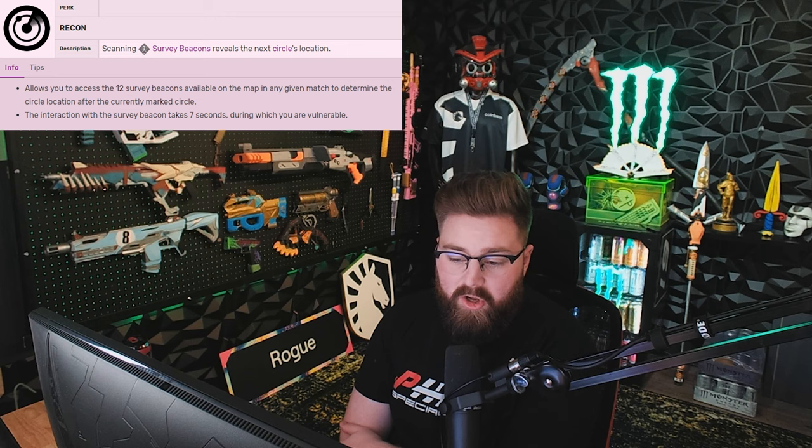Another cool thing about Bloodhound is that you can hit survey beacons — there are 12 on any map at a given time. Interacting with a survey beacon only takes 7 seconds, though after about 1-2 seconds you're locked in and will take damage if shot. Scanning a survey beacon reveals the next circle location, which is a recon perk for Bloodhound. That's the difference between a controller Bloodhound and mouse-and-keyboard Bloodhound in my opinion. Remember to get scans off and play your life, because you're essentially a UAV for your team and you'll win more fights by staying alive.